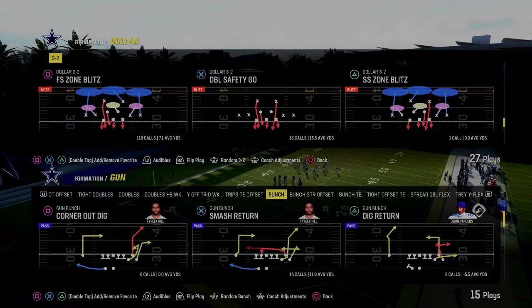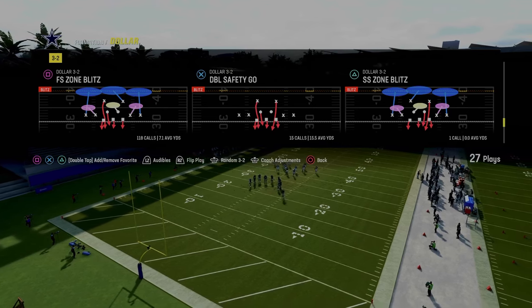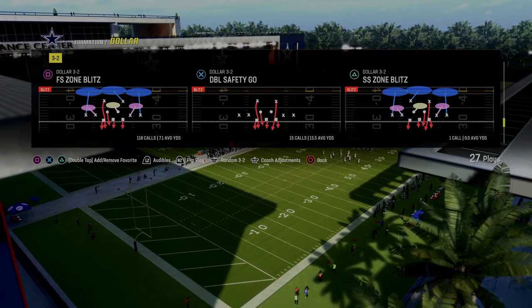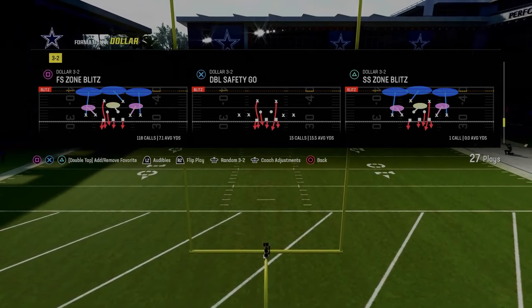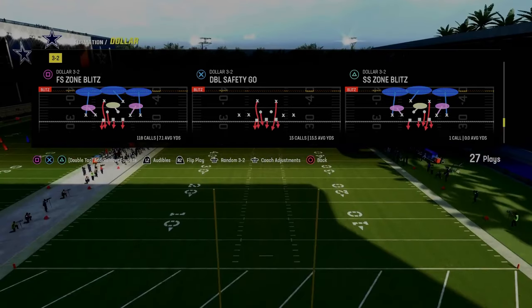The next blitz we're going to go over is the free safety zone blitz out of the Dollar 1-3-2 formation. This can also be run out of the multiple defensive playbook with the cover two press. I'm in the Kansas City Chiefs playbook for these couple of blitzes because we can have 4-3 Even 6-1 in here. If you want to run just dollar, I really like the cover two press defense as well.